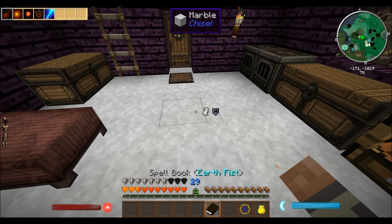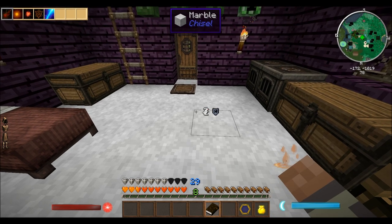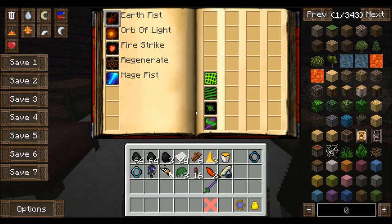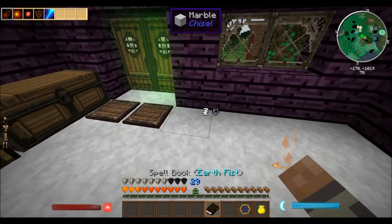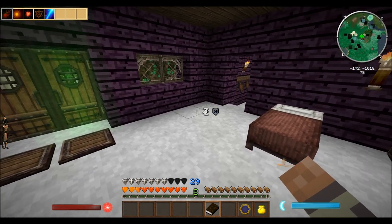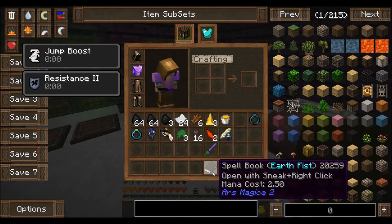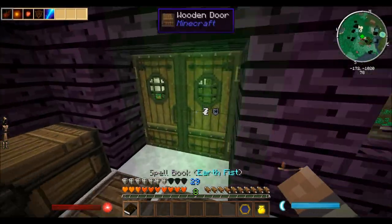And that should work now, right? So how do I switch? It's automatically on Earth Fist. How do I change which one I have? Because it wouldn't give me multiple slots unless I could change them somehow. Maybe if I shift left click? No? I don't know, I'll have to look into that. But that's pretty cool — having all my spells in just one book is going to really free up some space on my hotbar.